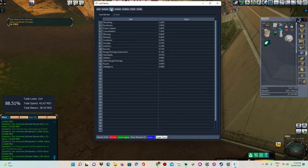If you come over here you can see the skills we gained — a total of 13.56 skills. Got some wounding, some pyrokinesis, some athletics, some intelligence — it's always good getting intelligence — psyche, bravado, courage, some skinning. All that good stuff. I'm going to be leaving it there for today.